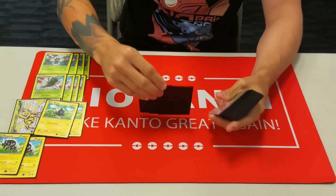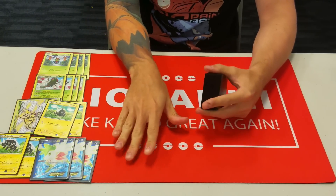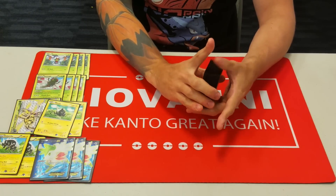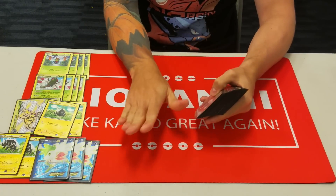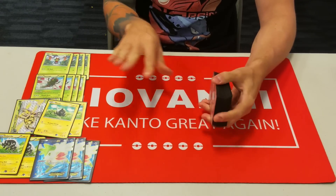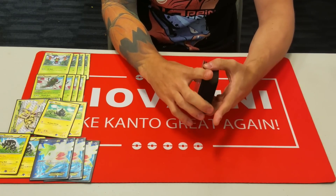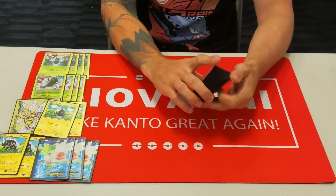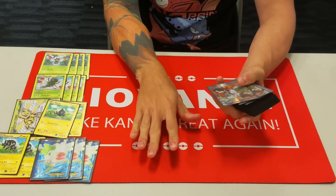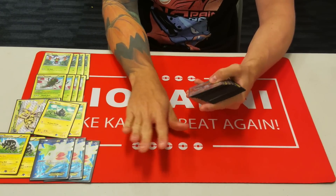To round out the Pokemon, we're playing three Shaymin EX. A lot of decks traditionally play two, but since we don't run much energy in this deck we have a lot of extra space, so we have room for the third Shaymin. Playing an extra Shaymin also helps us get a turn-one Yanmega or Yanmega Break attack off. If we go second, we can use Forest of Giant Plants to evolve into Yanmega and start attacking right away. The third Shaymin just helps ensure we hit all the pieces we need.